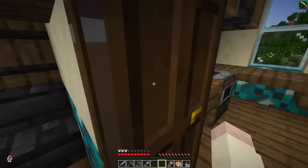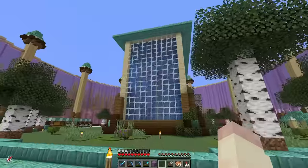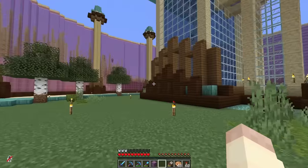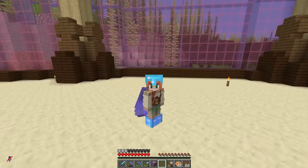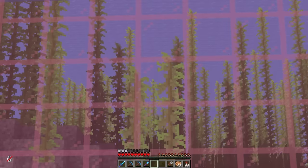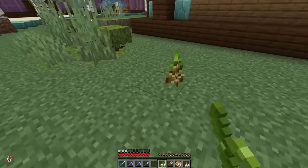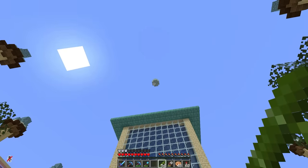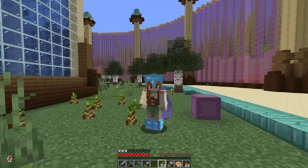Luckily there should be an industrial solution, so let's head over to our guardian farm. Our industrial district already has the guardian farm and a small villager trading and converting hall. One of the things I'm going to add is a super smelter out here, because this is where I get the quartz — feed the quartz directly from the villagers to the super smelter. For fuel, bamboo is fairly inefficient but requires no crafting, meaning it's completely passive. I can be AFK and this keeps smelting.